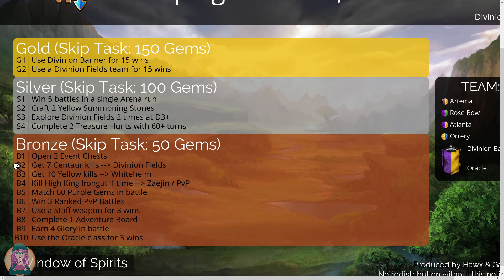Bronze tasks: open 2 event chests, get 7 centaur wins, get 10 yellow kills, kill High King Iron Gut one time. I have put him on my PvP defense team to make it easier to find him. Match 60 purple gems in battle, win 3 ranked PvP battles, use a staff weapon for 3 wins, complete 1 adventure board, earn 4 glory in battle, and use the oracle class for 3 wins.